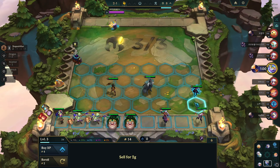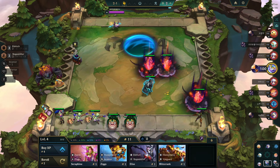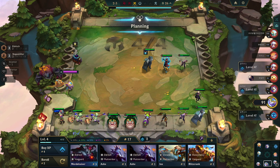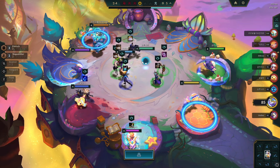Normally, I prefer item-based or economy-based augments early on, but we don't always get what we want — such is the nature of the game. I started with the Eldritch shapeshifter opener. After losing the first battle to my competitor, I decided to go on a losing streak while maintaining my economy. I also made sure not to give away any free bows in the carousel.